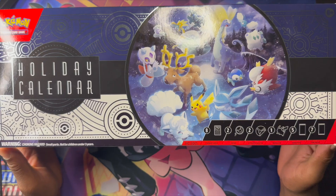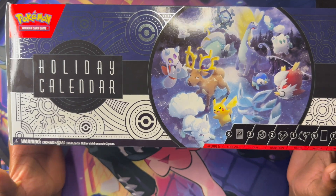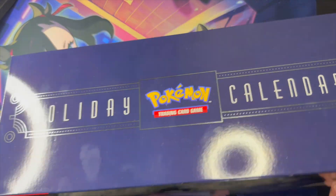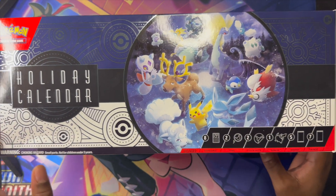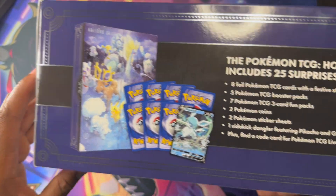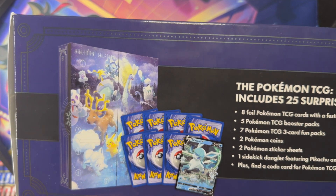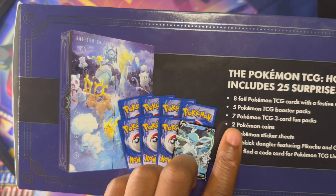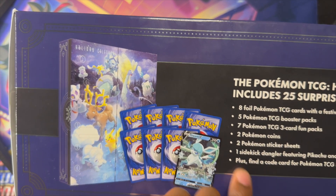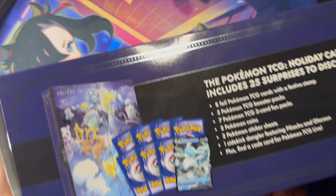Hey guys, welcome back to the channel. Today we got the holiday calendar. It's not supposed to be opened until December, but we're getting into it today. If you look on the back, you get eight promo cards, five TCG booster packs, seven fun card packs - you don't really get anything valuable in the fun cards - and then your usual stuff: coins, stickers like in a lunch box, and a keychain.